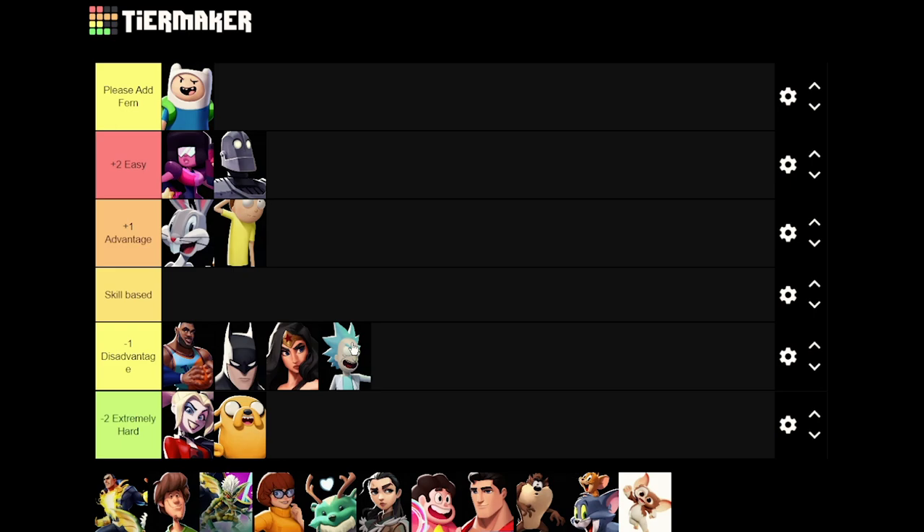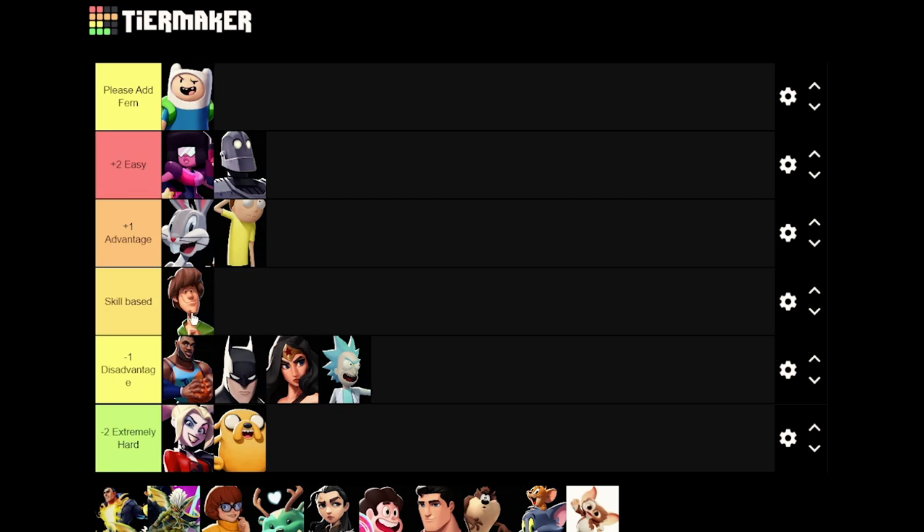Rick I think is a minus one — again it's a character issue. Rick genuinely has one of the best kits in the game right now and his normals outbox Finn a lot of the time. Player First Games just cannot balance mages, but Rick is insanely good and that's the main reason it's a disadvantage matchup. The Finn versus Shaggy matchup is completely skill-based and one of my favorites — it really comes down to skill. It usually starts with them having a sandwich and you either shoulder charge or cancel their charge, and it's a very even 50/50 interaction.